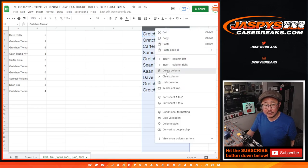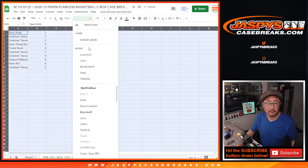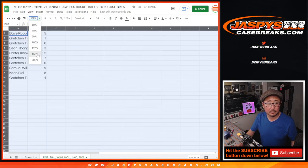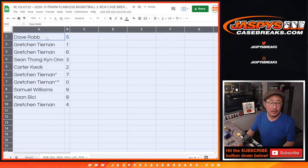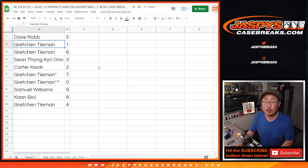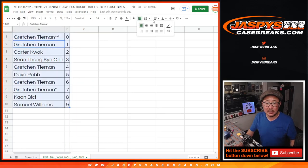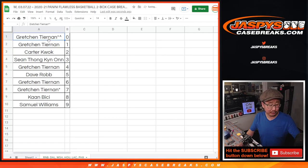Let's delete this list and order these numerically. Dave with five, Gretchen with one and six, Sean with three, Carter with two, Gretchen with seven and zero, Samuel with nine, Khan with eight, and Gretchen with four. Coming up in a separate video will be the break itself. JaspysCaseBreaks.com — we'll see you for that a little bit later tonight. Bye-bye.